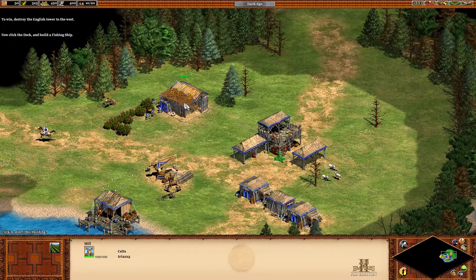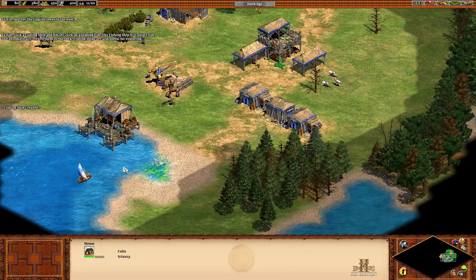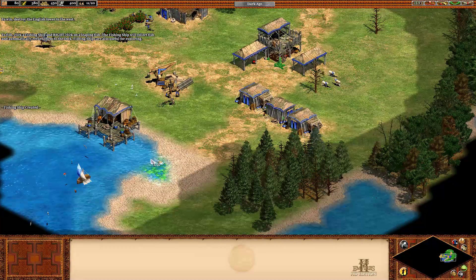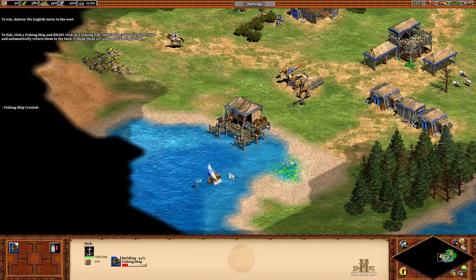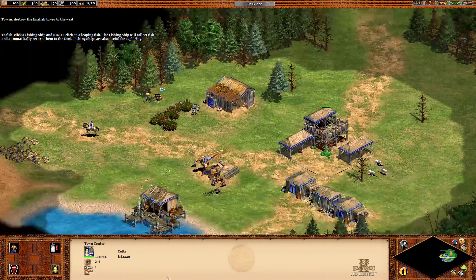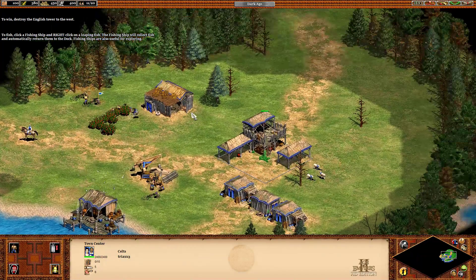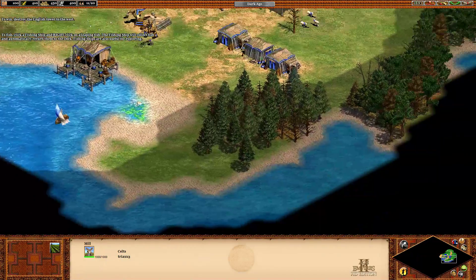In later games like Star Wars Galactic Battlegrounds, which is based on this, you can actually house the sheep in the equivalent of this, and they slowly produce food over time. The fishing ship will collect fish and automatically return them to the dock. Useful for exploring. The fishing boats are way more efficient at bringing in food than the villagers are, to be honest.